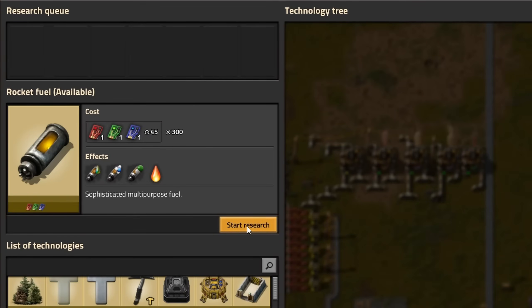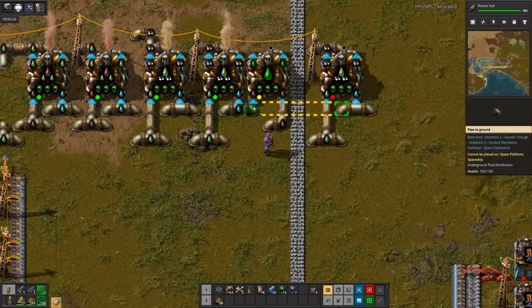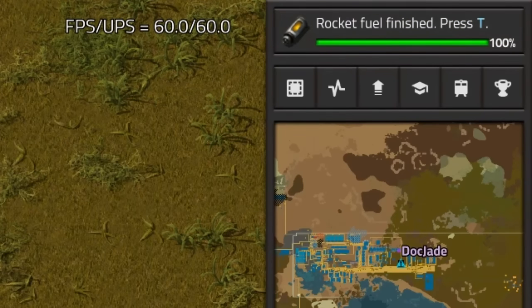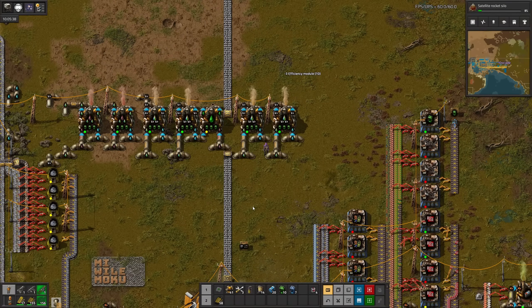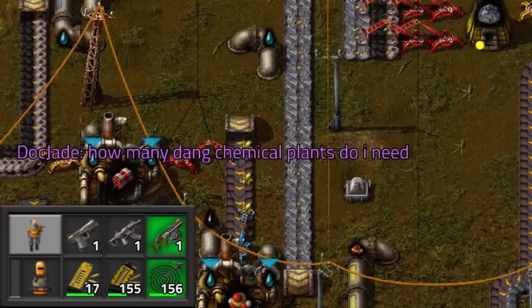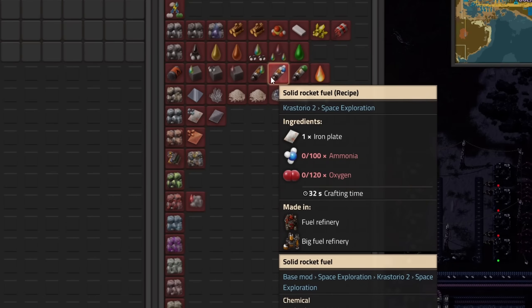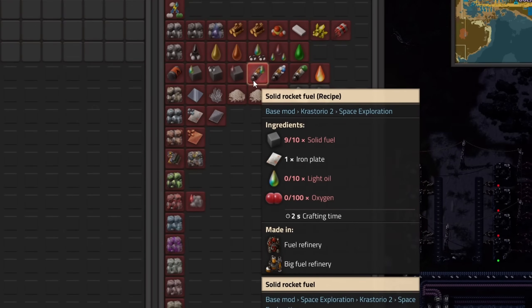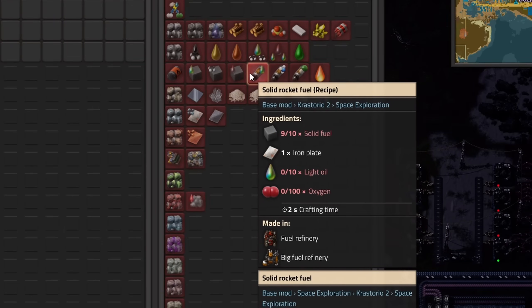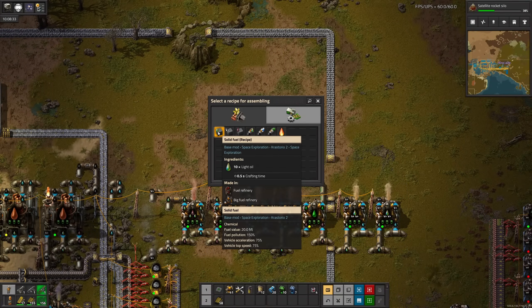Next up on the tree: rocket fuel. Petroleum production is still struggling, so I'll add yet another chemical plant. Rocket fuel. Now for the silo. Yet another chemical plant later — still not enough. Whatever, let's set up rocket fuel. There's three recipes for rocket fuel; I'll go with the first one since we don't have to make any ammonia or hydrogen chloride for it, but it does require oxygen. So we'll need an atmospheric condenser. This is not an atmospheric condenser — this is a fuel refinery. This one too.